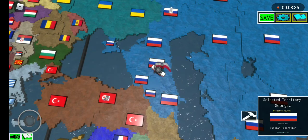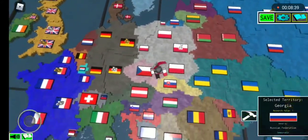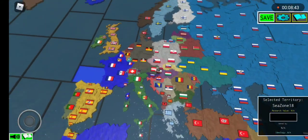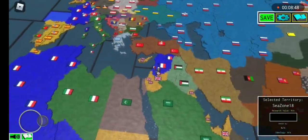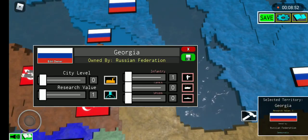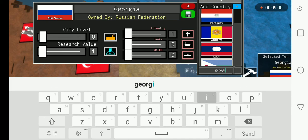We'll go off to the Caucasus. Actually, maybe now — I think we're done with Europe. Yeah, we're done with Europe. Now for the Caucasus: you're obviously going to give Georgia to Georgia, Armenia to Armenia, and Azerbaijan to Azerbaijan.